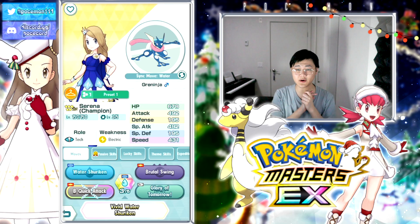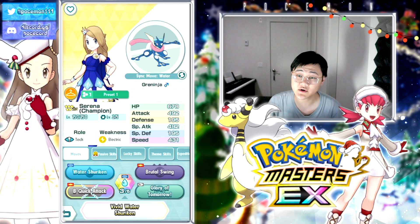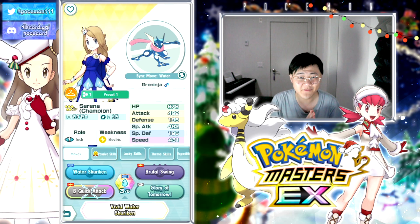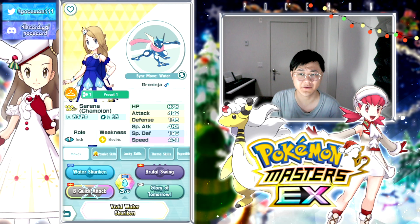Hey folks, welcome back to another Poemaster video. So today we're gonna check out the new Champion Serena and Greninja - obviously a very powerful unit, the newest master fair. Also Kalem coming in, you know, two resets as well. They're gonna be a very very good duo together, so stay tuned for that.